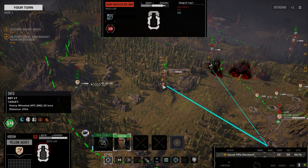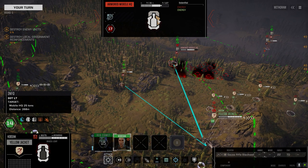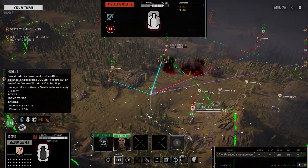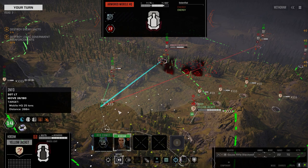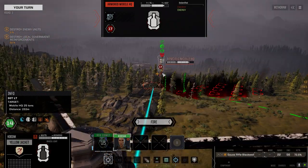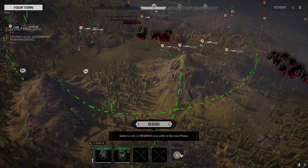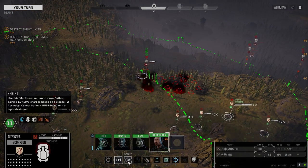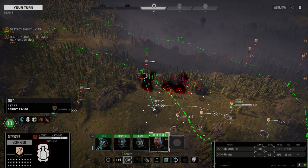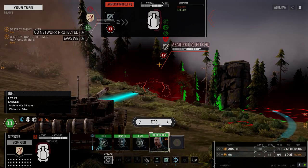Where did this guy get hit? He got hit in the front — because of course he did. He's only got a machine gun. Where are you damaged? On this side — so we want to shoot you. I think we're at plenty good range up here. Nice chance to hit. Nice — just keep hitting. This should finish this guy up. Firing.